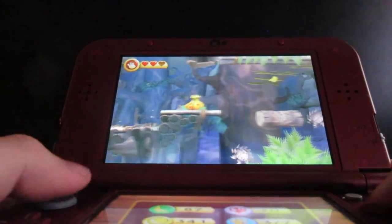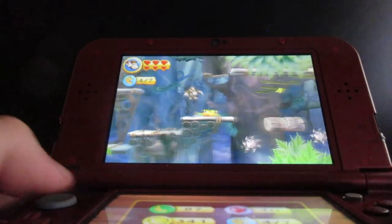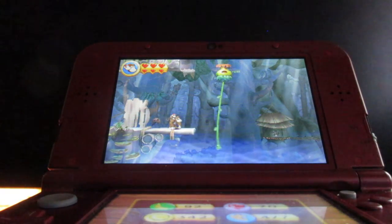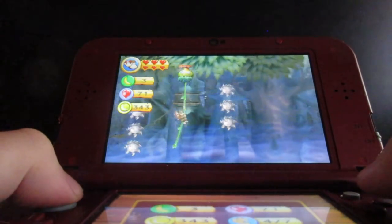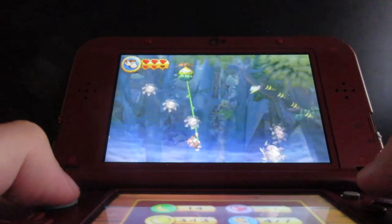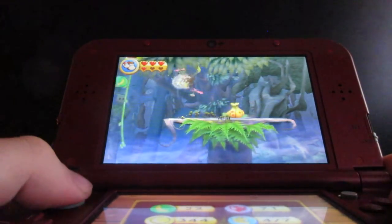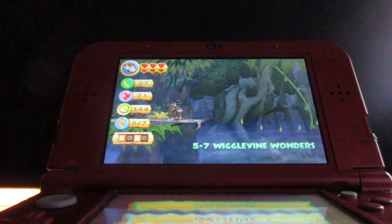Don't worry, this won't take long. You notice the bananas up there — I don't know how you get up there. The hardest part is trying to make it past this part. If your palms are sweating — I missed the G there. Jump and land on this platform here. I know I got it before, but before I died. Anyway, that's the end of this video; I'll see you next part for more of Wiggle Vine Wonders.